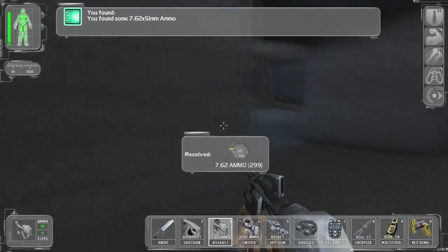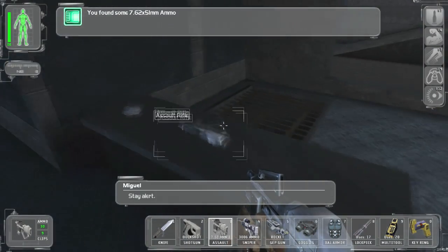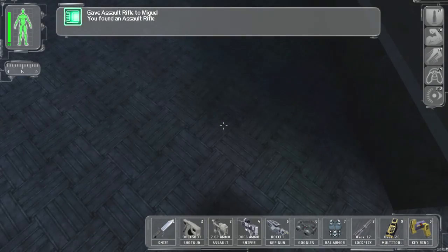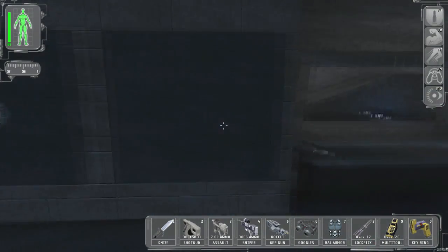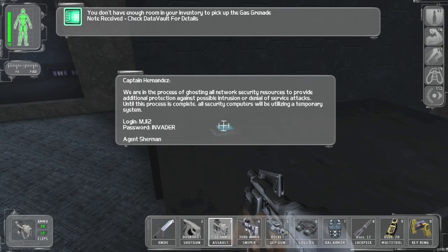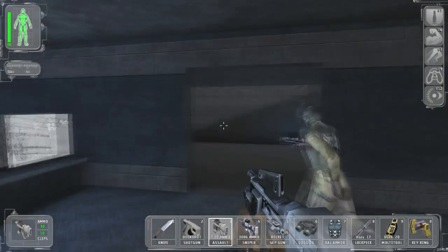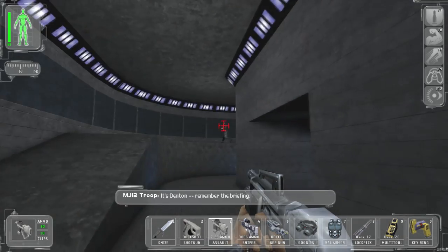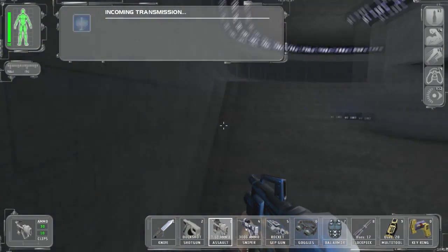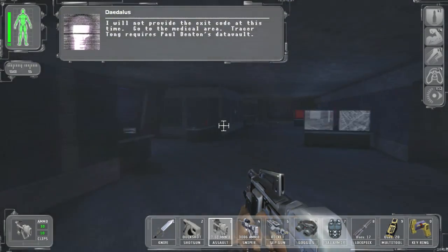A little bit more ammo. I kind of want to give up the assault rifle, so let's do this. That must be part of the mod — that 'stay alert' alert never happens otherwise. Gas grenade, no. Oh, he's got two guns now. Is there another place I'm supposed to go? 'I will not provide the exit code at this time — go to the medical area. Tracer Tong requires Paul Denton's data vault.' Oh, there's the medical aid laboratories.